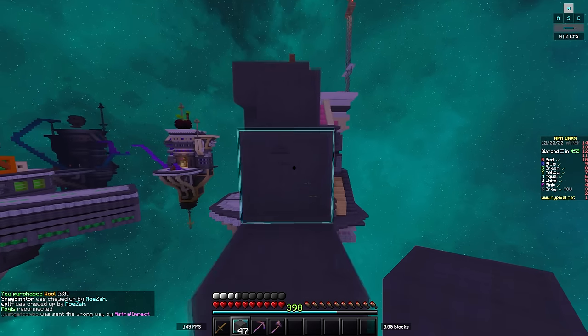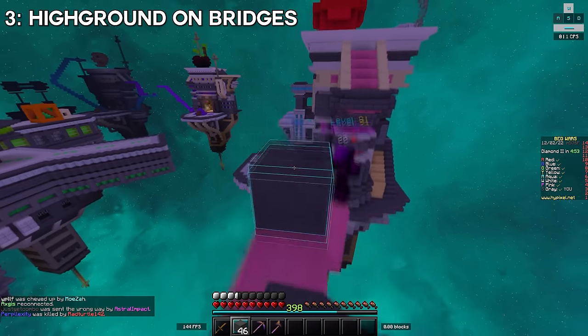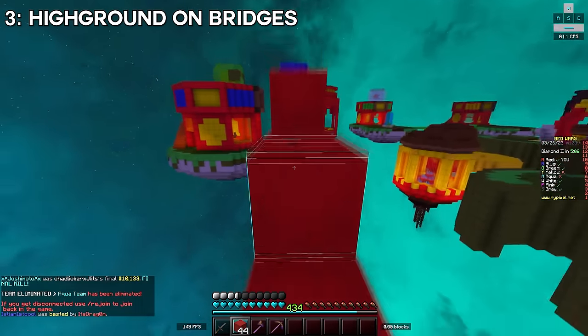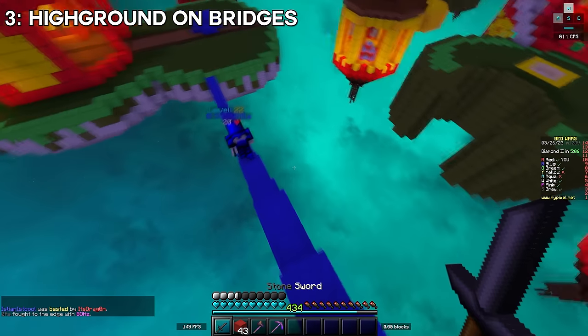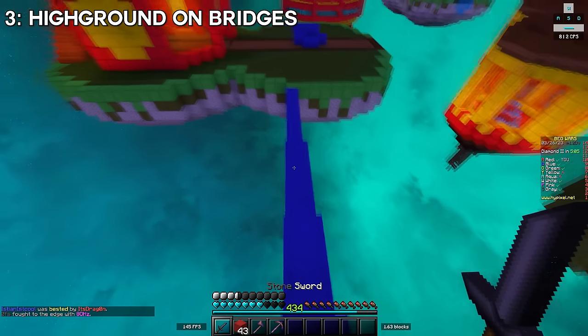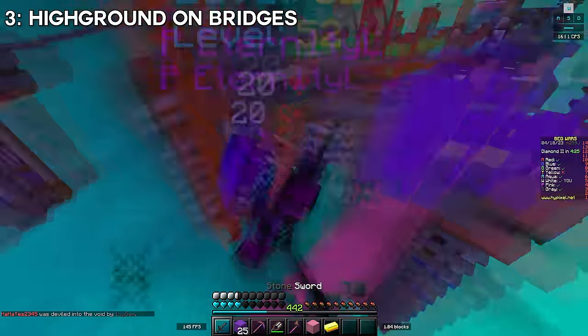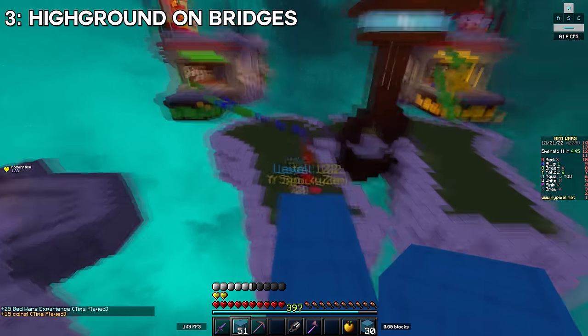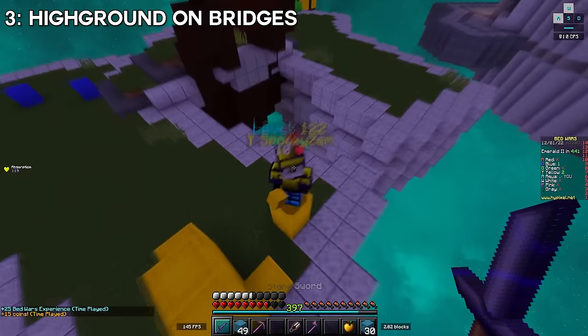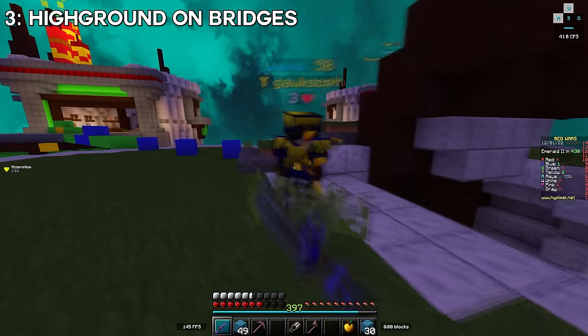Tip three: when you're fighting on a bridge, if you drop on someone from above, they'll take a ton of knockback and you won't. You can see that when I drop on this guy, even though we both hit each other once, he went flying while I barely moved at all. It's a pretty simple and well-known mechanic, but it's important for all the bridge fighting tips going forward.